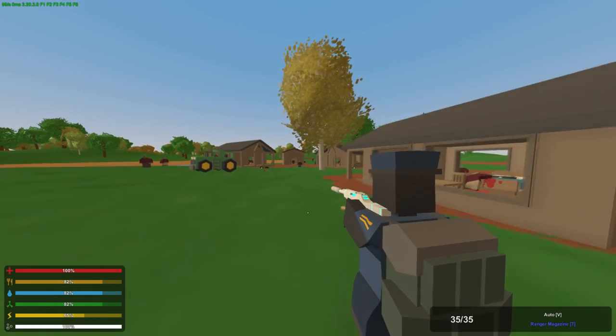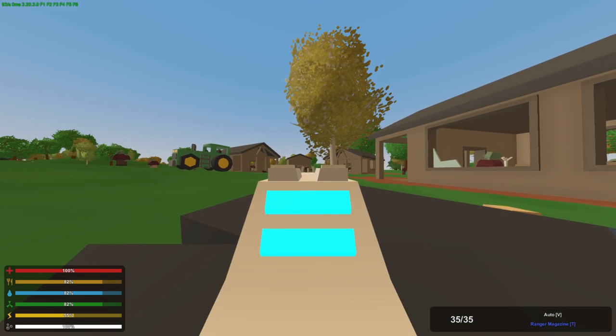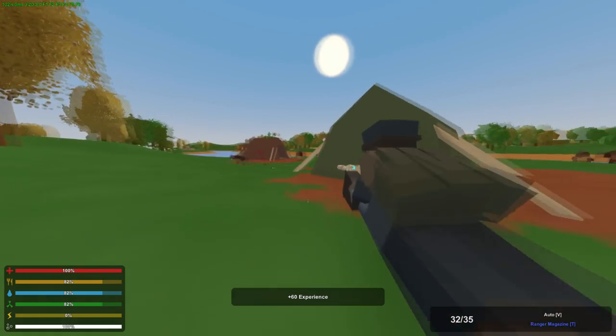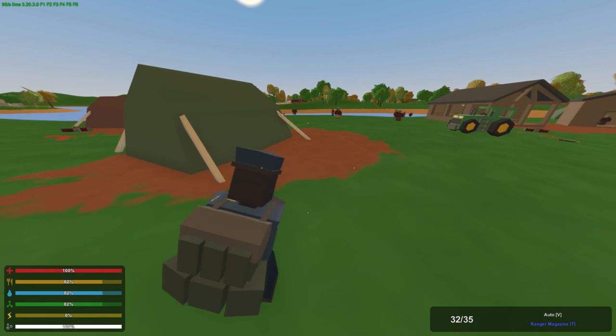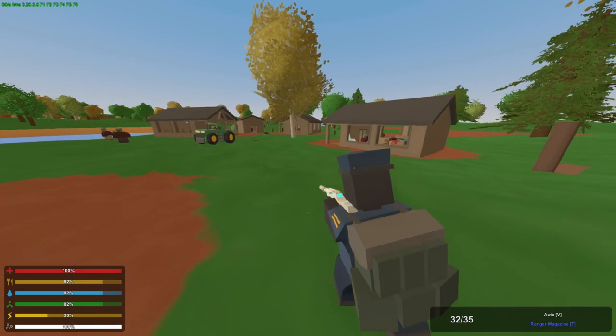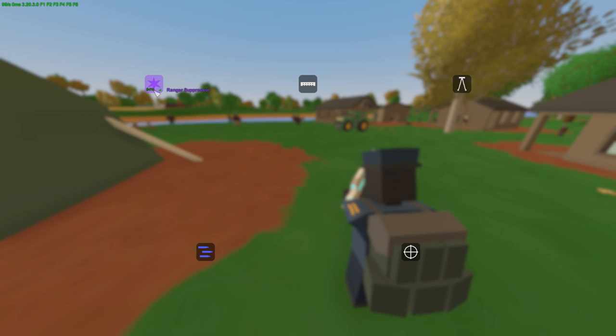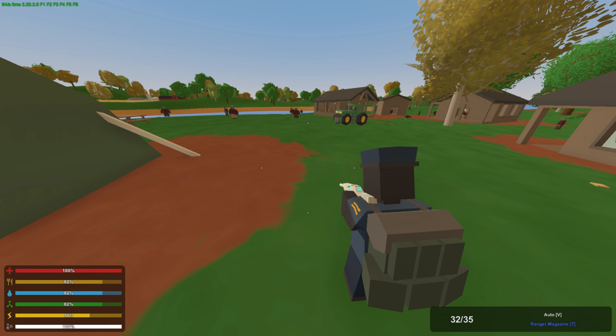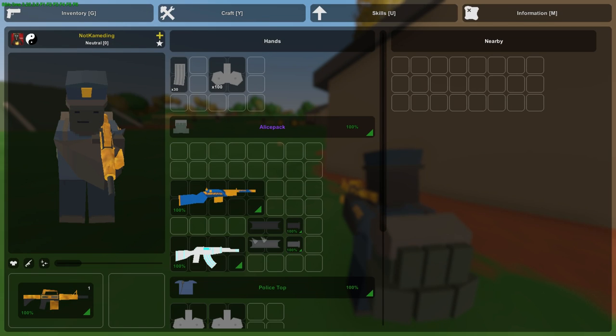Next we have the ranger suppressor. Like all other suppressors, it greatly reduces the sound. None of these suppressors reduce damage — all they do is reduce sound so NPC zombies can't be attracted to you. The ranger suppressor has the best durability at 50 shots. Even if you're on an easy server with no durability, your attachments will still take durability.